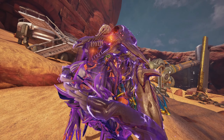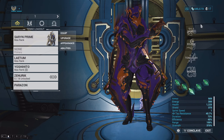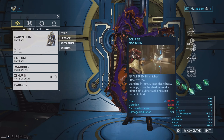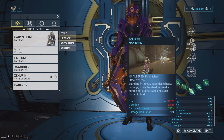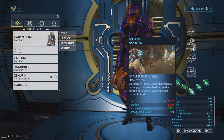I am using Saryn and this is a three weapon damage buff build, which means I have three weapon damage buffs that I can give to my weapons. To achieve this it's actually pretty simple — all I did was replace her second ability Molt with the Helminth ability Eclipse, which straight up gives me an extra damage buff when I'm standing in the light. The other two damage buffs come from her first and third abilities: Spores and Toxic Lash.